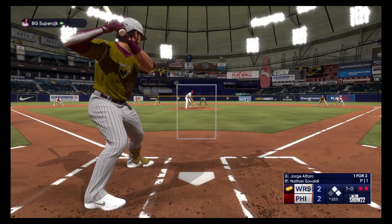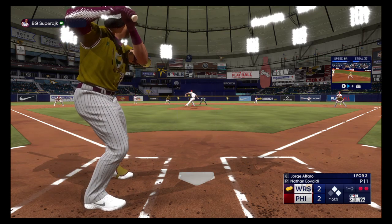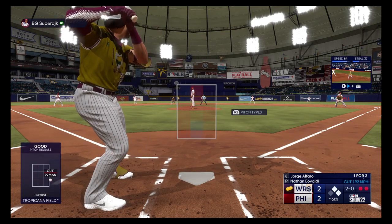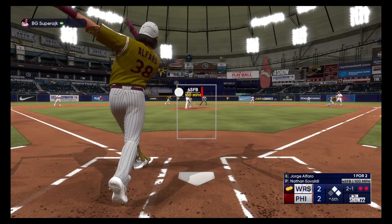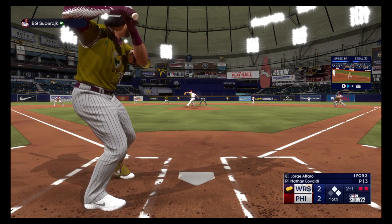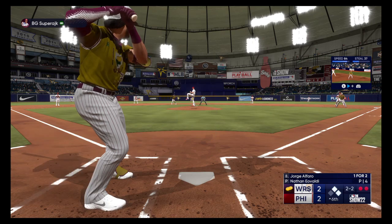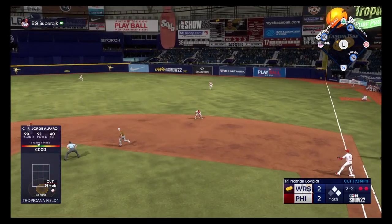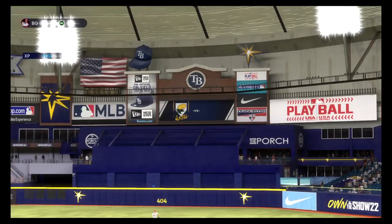Next to hit, Jorge Alfaro. First offering just misses. Next pitch is outside — two balls, no strikes. The count is two outs, and he blows that one by him at a hundred. Right-handed reliever, two balls two strikes — and a pitch to the right side. Polanco over to pick it up in plenty of time to first — out number three.